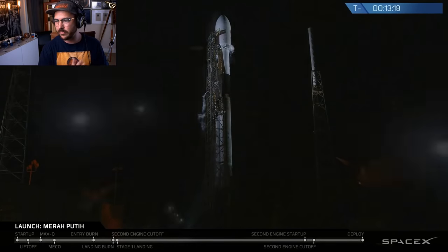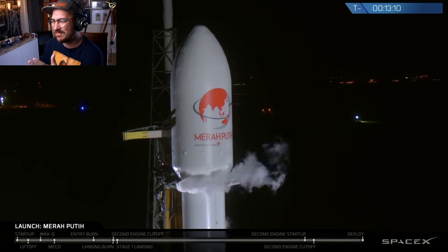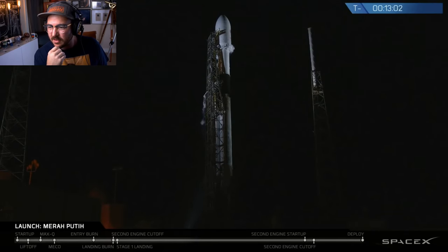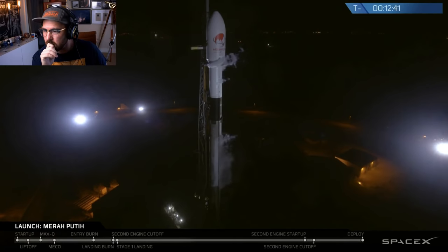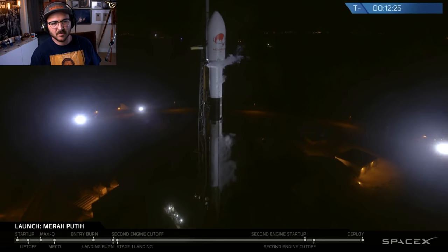Tonight's launch is the 15th by SpaceX this year and is a reflight of our first-ever Block 5 rocket. We're going to attempt recovery of the first stage on our drone ship, Of Course I Still Love You, which is situated 635 kilometers off the coast of Florida. If successful today, this will be our 28th successful recovery of a stage one booster. The Falcon 9 is a two-stage rocket standing 70 meters tall — greater than the wingspan of a 747 aircraft. The first stage, with its nine Merlin engines, does the bulk of the work to get Falcon 9 off the ground.